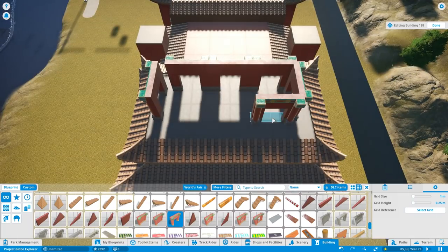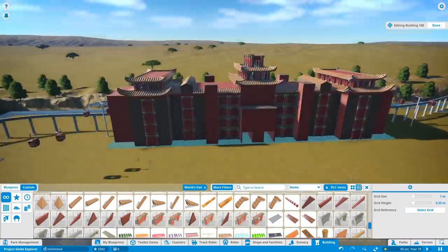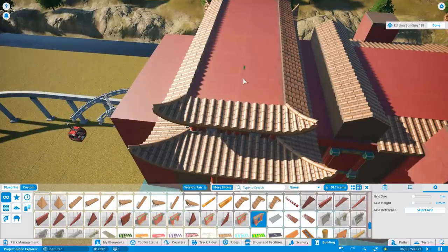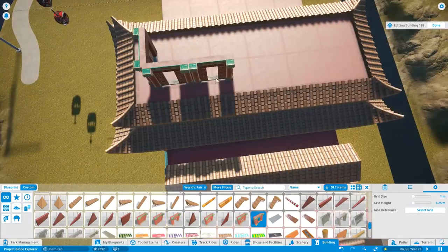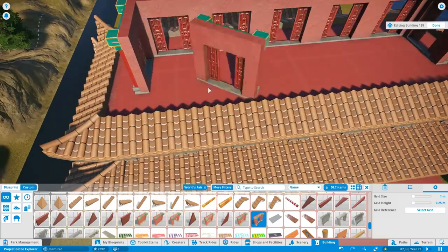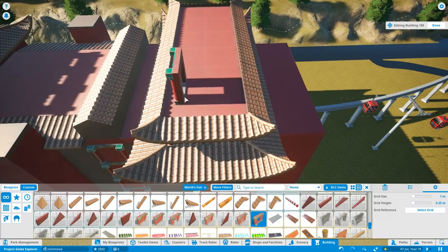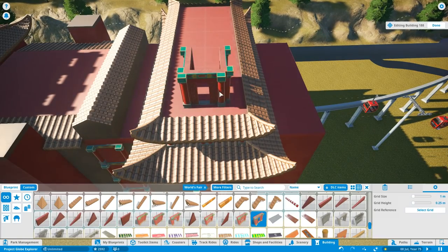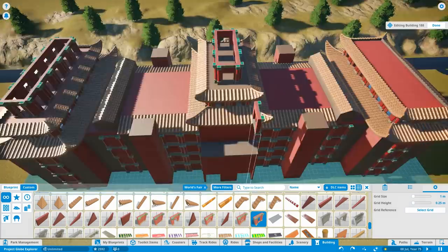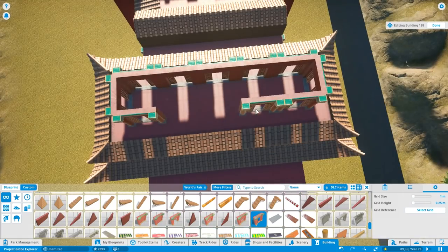On the top just here, building it up in different layers so it gets smaller the higher it goes. At this point, I've managed to block in all the parts of the white structure that was underneath. The public areas in this hotel will be very similar to that of the Contemporary at Walt Disney World — the famous hotel that's got the monorail going through it. That's what this is kind of inspired by.